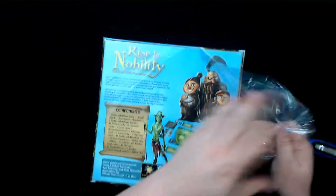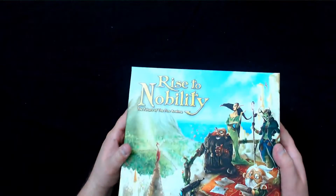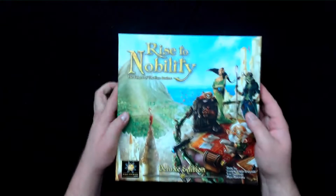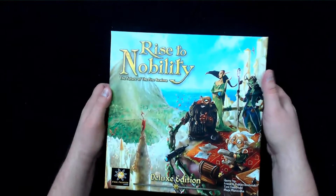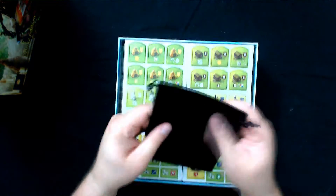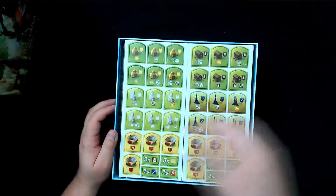Let's get the shrink off of here. Really thick box. Got some spot UV on it, which is nice. You can kind of tell the name there. Let's open this baby up and see what we got. The art is by Miko — excellent, excellent art.